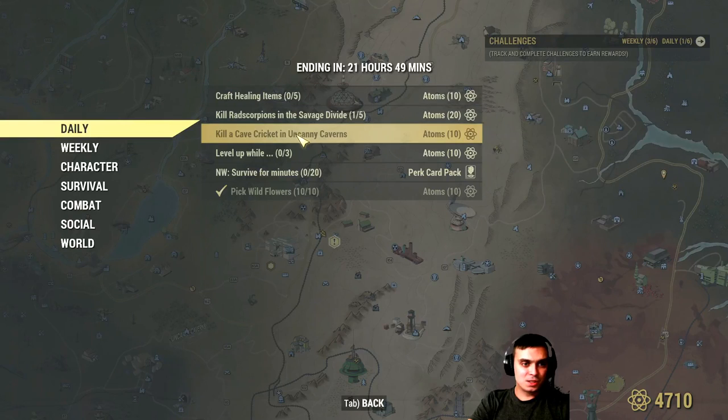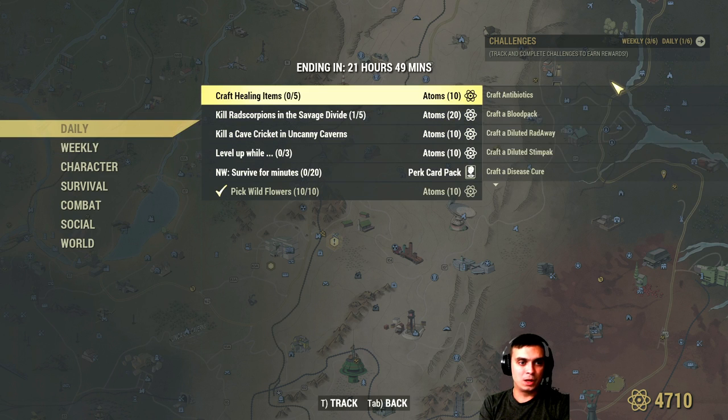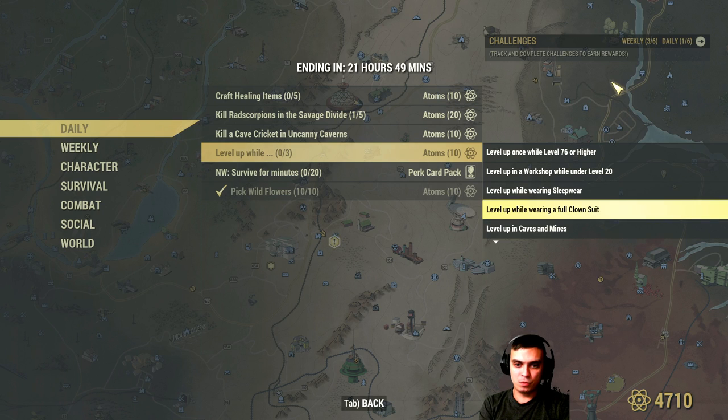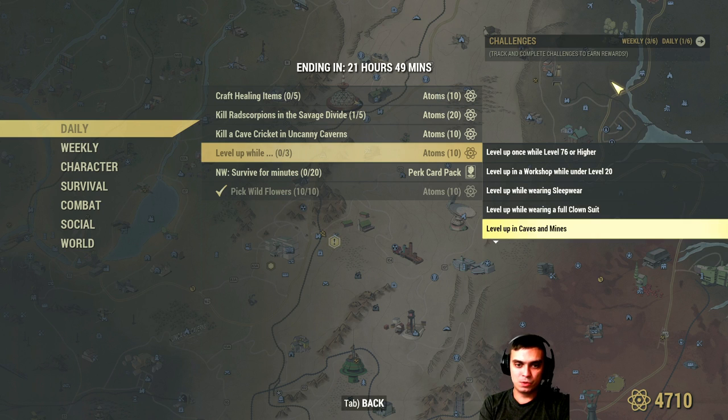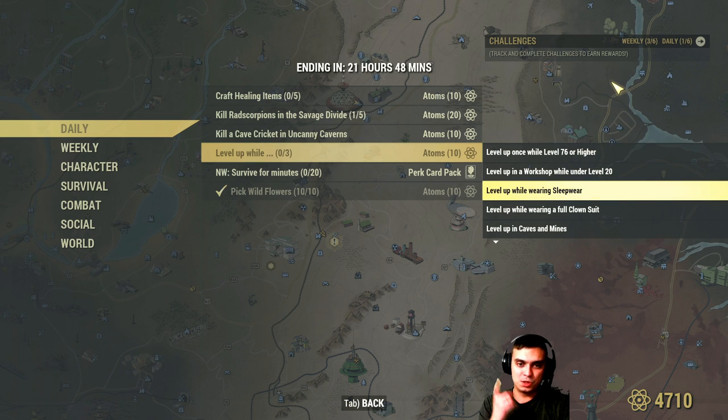Next challenge: Level Up — you need to complete three sub-challenges while leveling up once. The sub-challenges include: be over level 76 in a workshop, be under level 20 wearing sleepwear full suit, wear a clown suit full suit, explore caves and mines in the Nuka region, wield an axe while diseased in PvP, and be intoxicated. Complete all three sub-challenges when you level up to get your 10 atoms.